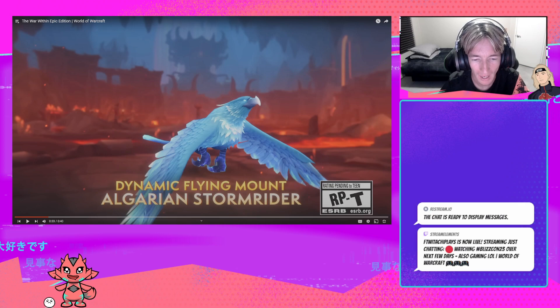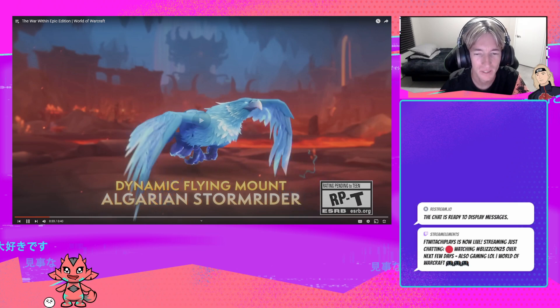Dynamic Flying Mount - Algarian Stormrider. Now based off of what the War Within is, the mount looks cool, it's just something I wouldn't probably use too much of. But for those of you that don't know what Dynamic Flying means, some mounts are now going to have technically some sort of dragon riding capabilities in the new expansion. So Dynamic is like the new dragon riding. But Algarian Stormrider, I just don't feel the color fits the vibes, but let's see what everything else is.